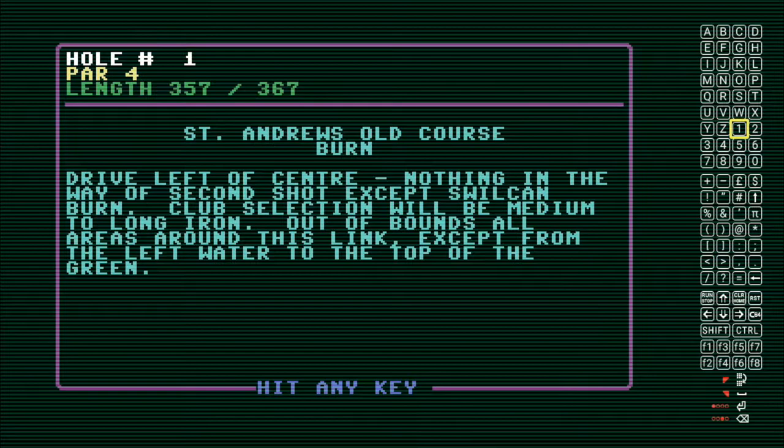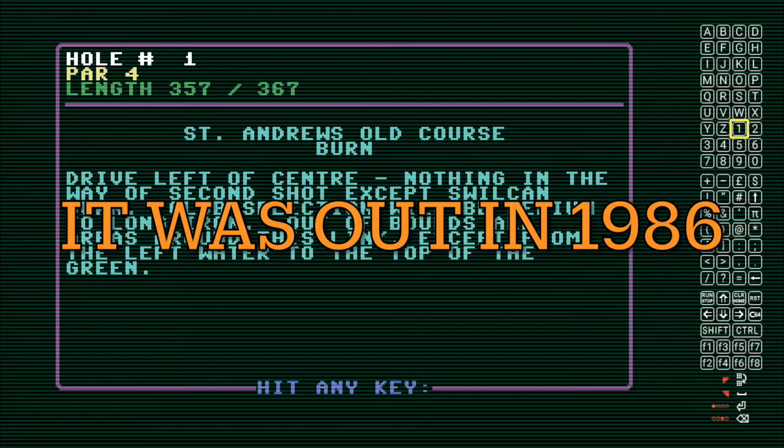Here we go, we're starting at hole one. This is an old game for the Commodore. I'm playing it on the Commodore Mini and I have to use the keypad sometimes, so I've got it up on the right hand side. I may hit the wrong key once in a while so it may disappear but I'll just bring it back up. They kind of tell you the names of the holes, and this came out around 1984 or '85.